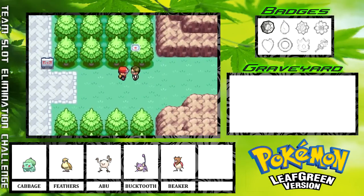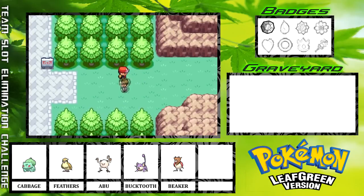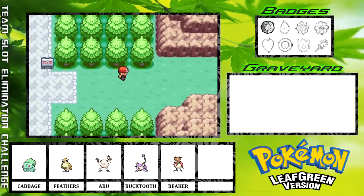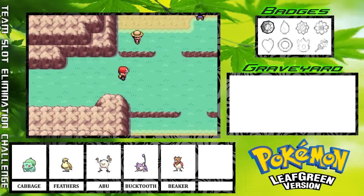Here is Professor Oak's aide, who hooks us up with a nice pair of Running Shoes. Because in the world of Pokémon, in order to be able to run, you must have special running shoes. You cannot run in boots, you cannot run in flip-flops, you cannot even run in tennis shoes — they have to be running shoes from your mother. Totally makes sense.